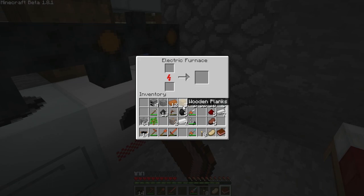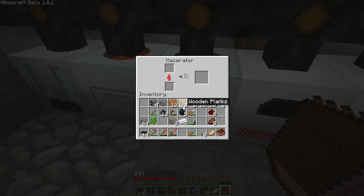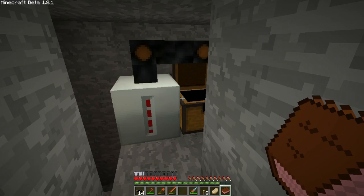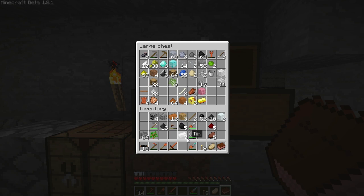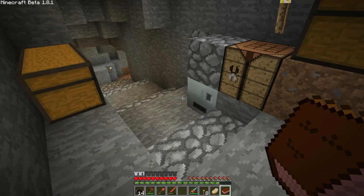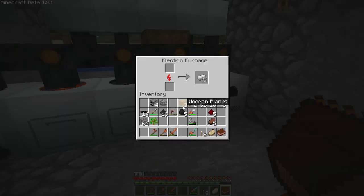Iron ingots go in there and become refined iron. I definitely need to go get more iron ultimately. I have a lot of everything else though - a lot of clay, tin blocks, copper, tin dust, machine blocks. I need batteries though. To make batteries you need refined iron.